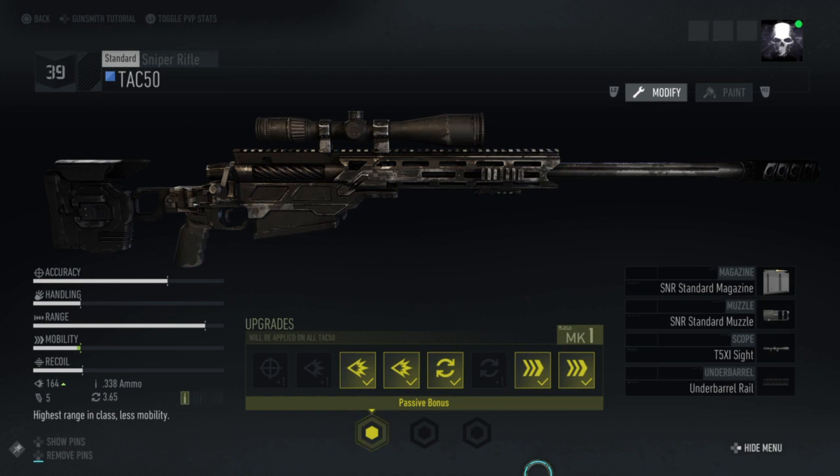It first entered service in the 1980s and it's still being used today. The TAC50 is a bolt-action weapon and fires .50 BMG — the .50 calibre — from a 5-round detachable box magazine, and has an effective range of around 1,800 metres. I don't know its rate of fire, because that depends on how fast you can work the bolt and squeeze a round off.